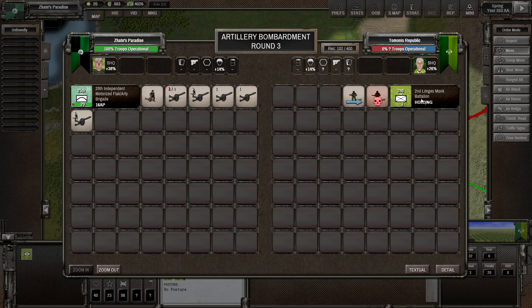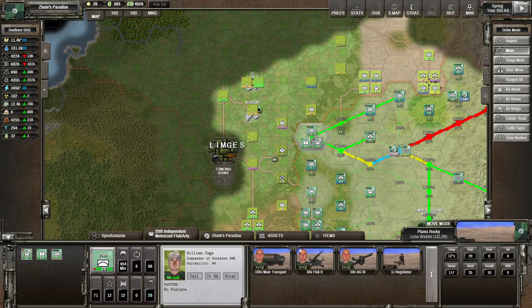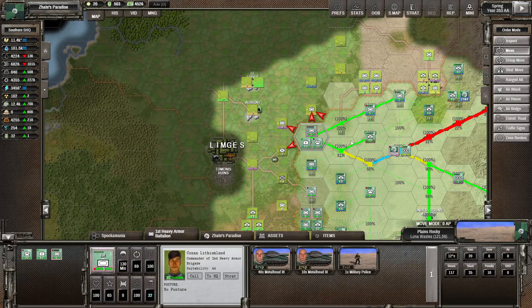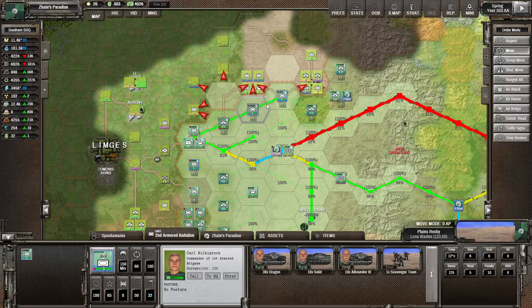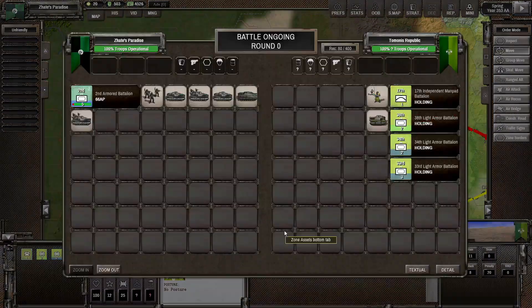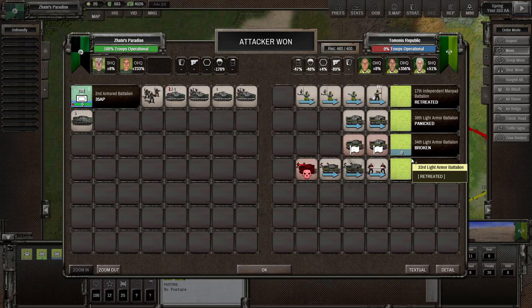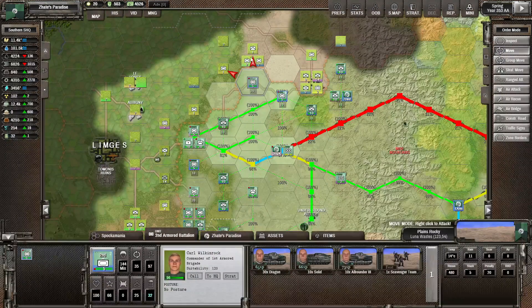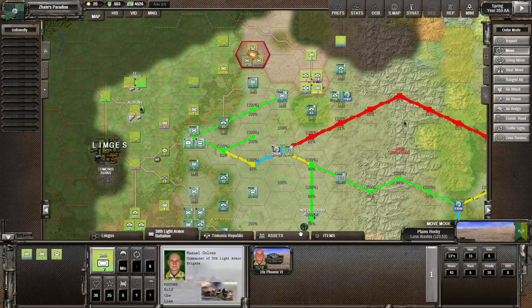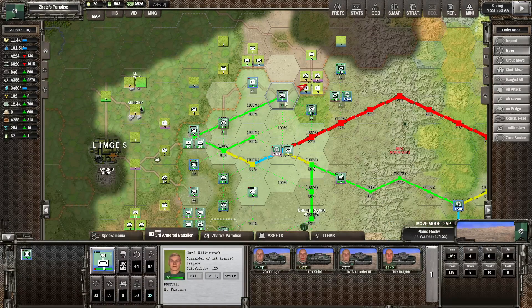It seems to be bomb battalions - oh it's militia. Poor militia, they probably didn't know why I hit them, but they couldn't do much about it. Let's push the enemy back from here. We've destroyed one of the light armor battalions - so that's 30 tanks they lost right there. Keep on attacking in here. We killed 200 of the man-patters there so that's good.